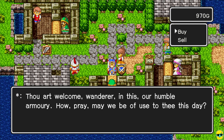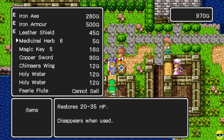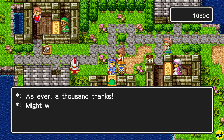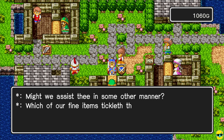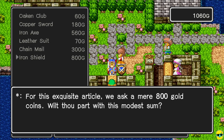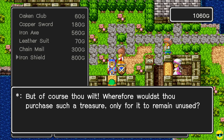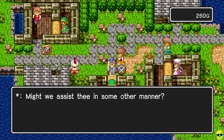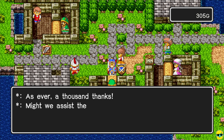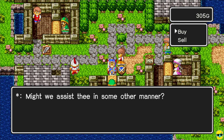I'm going to buy the iron shield right away, but first I need to sell stuff — I don't have any item space. I'm going to sell the copper sword for some extra money, then buy the iron shield. Sweet — we equip it, and then we sell our old leather shield. And we're done.